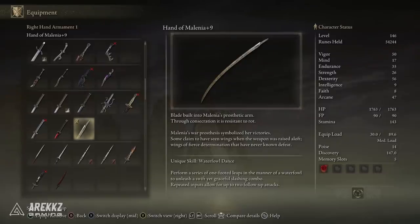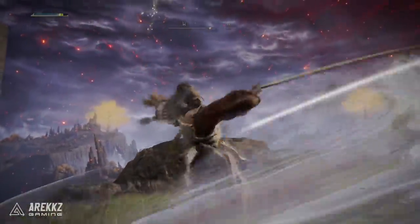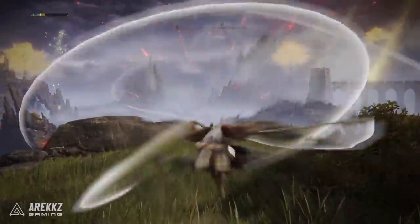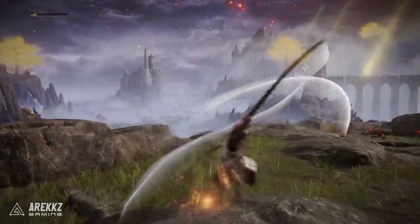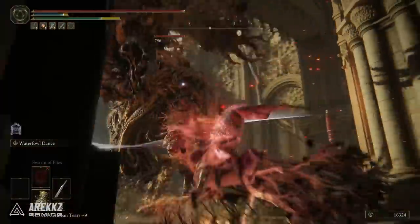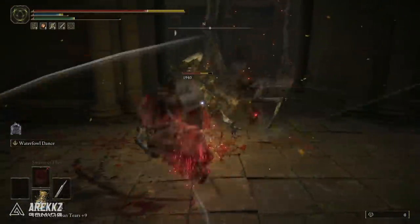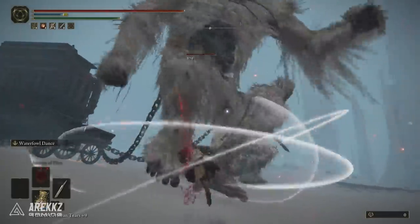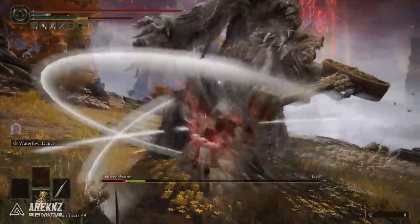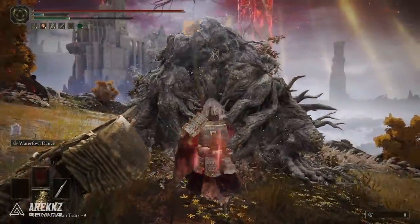Waterfowl Dance performs a series of one-footed leaps in the manner of a waterfowl to unleash a swift yet graceful slashing combo, with repeated inputs allowing for up to two follow-up attacks. This is the signature move that will have been inflicted upon you, but it can also deal incredible damage. If you are specced for this nicely, it can do some meaty damage in PvE and PvP. Being a katana, it also comes with native bloodloss build-up, making it a bloodloss beast given the frequency of attacks.